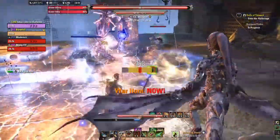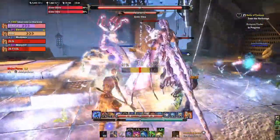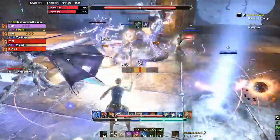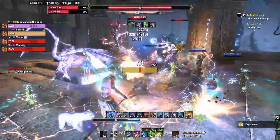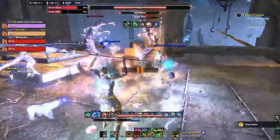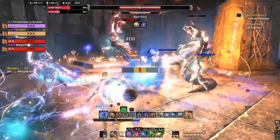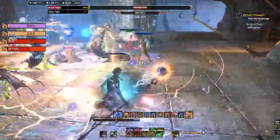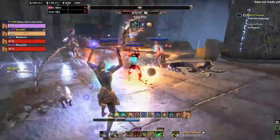For Stamina, those comparison sets will be the Leviathan set from Crypt of Hearts and the Maelstrom Bow. For Magicka characters, that will be Mother's Sorrow from Deshawn and the Maelstrom Staff. For healer, that will be the Spellpower Cure set from White Gold Tower, and for tank, that will be the Ebon Armory set from Crypt of Hearts. This video also contains the Symphony of Blade monster set from Depths of Malatar and the Master's Restoration Staff from Dragon Star Arena. And with that out of the way, let's roll into today's set.